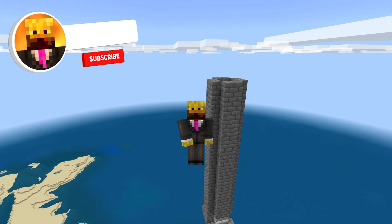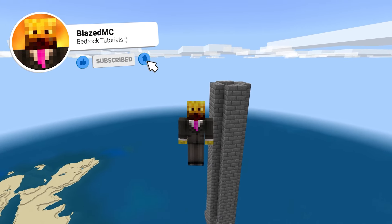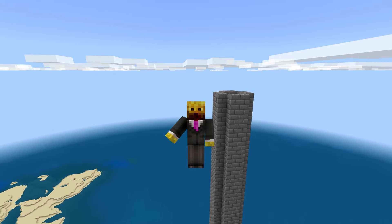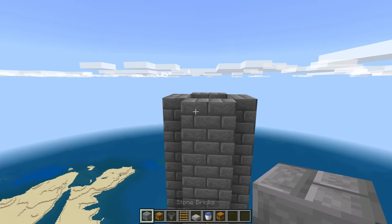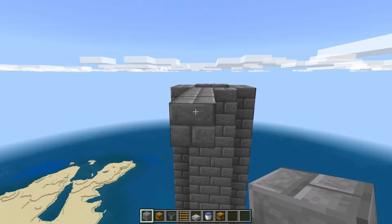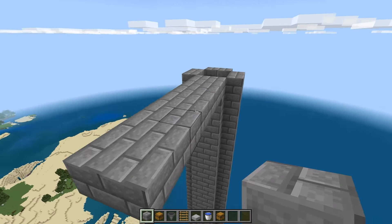Now that we've made the chamber the mobs are going to fall down, we need to make the spawn platform for the farm. Please make sure to leave a like and subscribe if you're enjoying. Go ahead to any one of these sides on the top and build out 7 blocks — 1, 2, 3, 4, 5, 6, 7 — and then do that on all 4 sides.